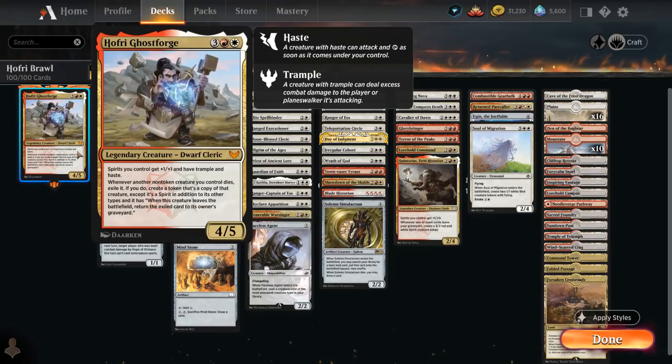So Hofri has a ton of different synergies across the board — of course plays well with other spirits which will pick up that bonus right away, plays well with creatures that have good enter-the-battlefield abilities so we can maybe replicate them with Hofri, and also plays well with creatures that can sacrifice themselves so we can get immediate value by turning them into their spirit forms.